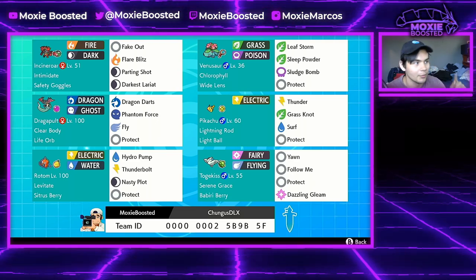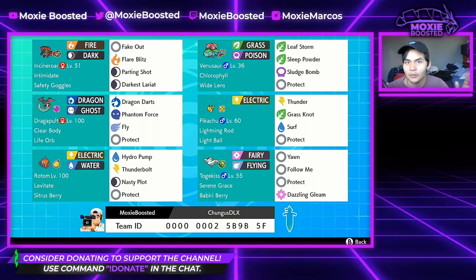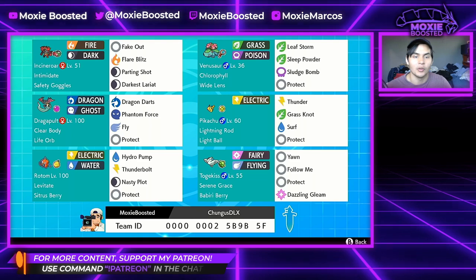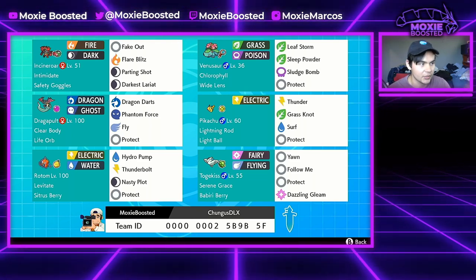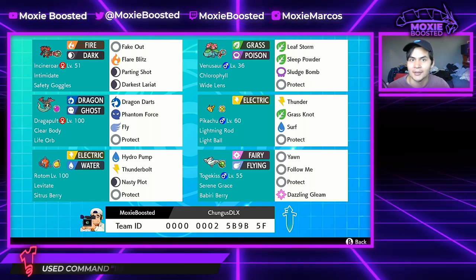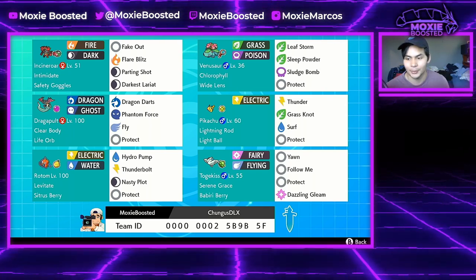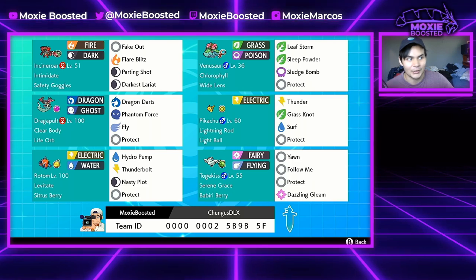What's up guys, we're back with boost to the top. Actually, I just got right into it there - we're back with boost to the top, not 'more' because it's been a minute since we actually did this series. But welcome back to the channel. Today we're gonna be using that team I showed you guys yesterday. It's called Chungus Deluxe. If you want to check out the rental code, here it is on the screen. Usually if I don't show it immediately people are like 'where's the rental code?' So here it is - watch the video.